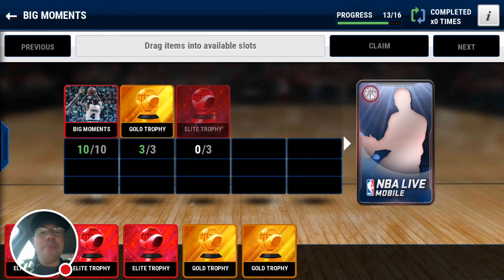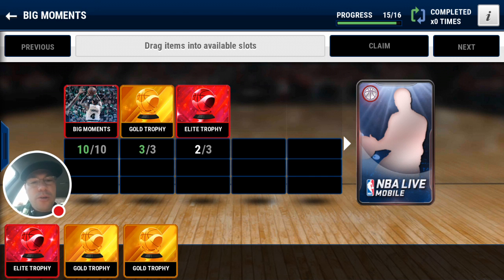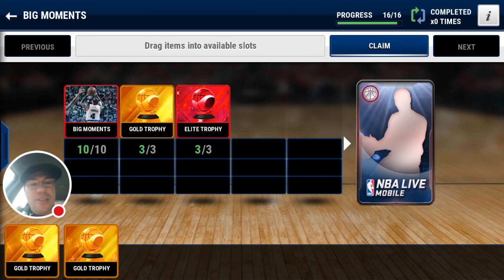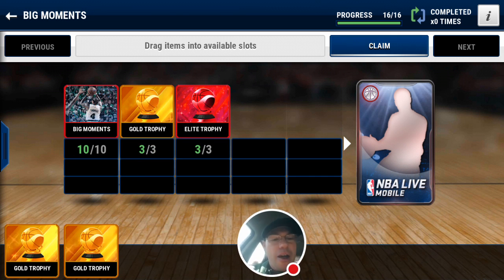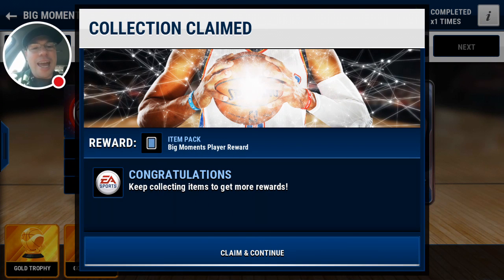What's up Uber Nation, another NBA Life Mobile video. This time we are going to complete our first Big Moments set. I think most of you guys already know who I am going for — which Big Moments player I would love to have. I am going for Mr. Damian Lillard's Big Moments card from when he scored 40 against the Golden State Warriors. That's what I'm talking about.